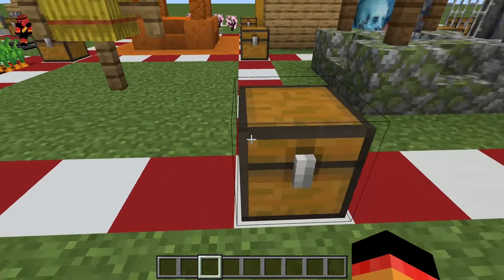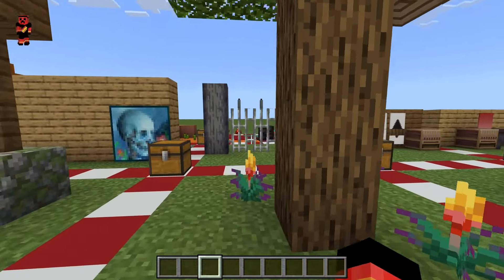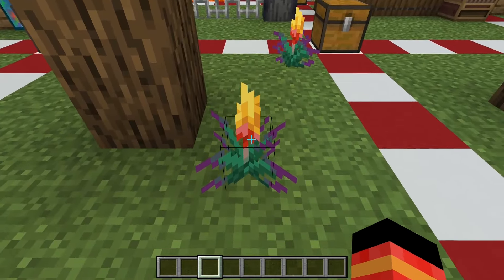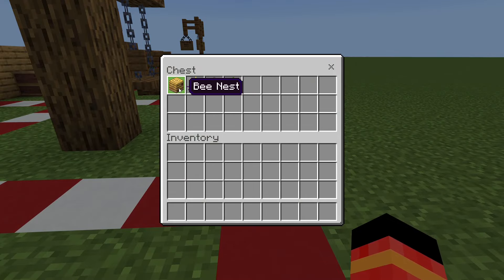These are the materials for the well — not too many. That's actually the most materials you need in any of these builds I think. Here are the materials to build a simple tree with a beehive — or bee nest, I'm not sure what it's called.